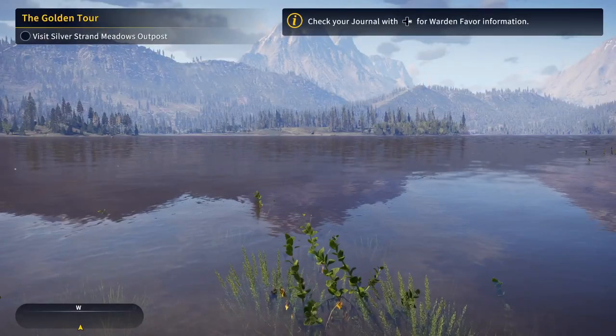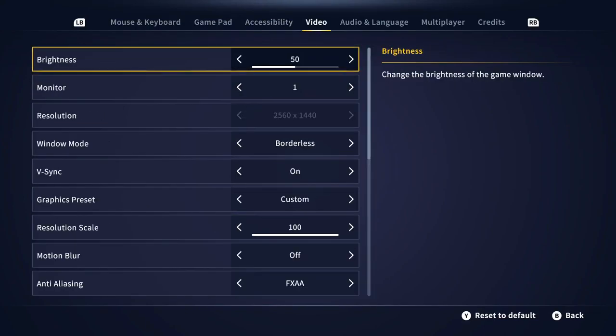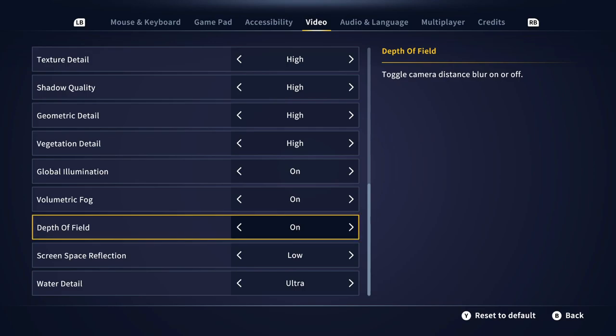So there's another thing here. Let's check some settings here. The depth of field — toggle camera distance blur on or off. Turn it off.